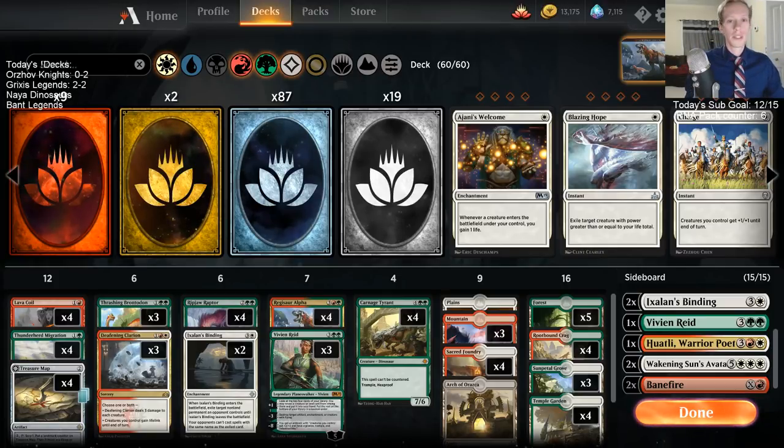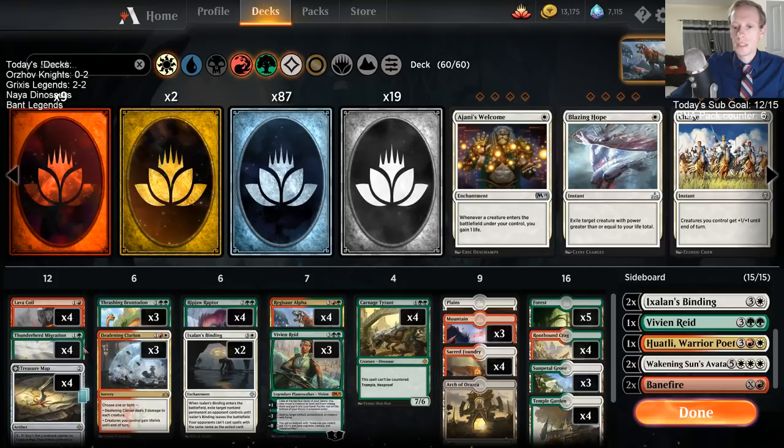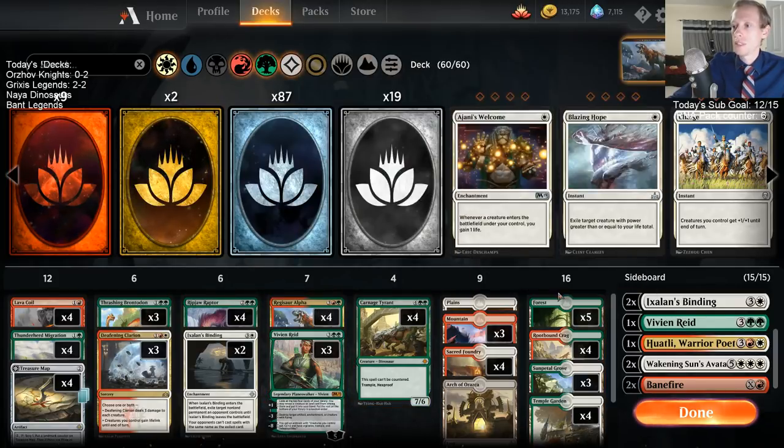Thanks everybody on YouTube and Twitch chat for joining for some more Naya Dinosaurs, certainly my favorite dinosaur deck and the most successful one I've played so far, throughout the Guilds of Ravnica standard season. We're basically playing a bigger mana ramp deck with Treasure Maps and Thunderherd Migrations early. The Coil and Clarions are good against aggro, and none of our creatures die to Deafening Clarion, so we're kind of a control deck in that sense — we go bigger than aggro decks. Clarion works really well with Ripjaw Raptor, and we finish out with Alphas and Tyrants.